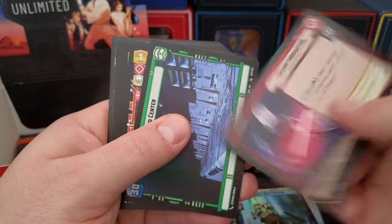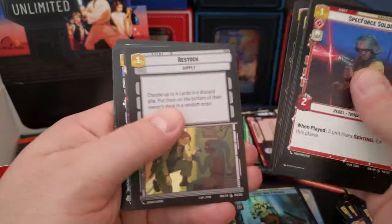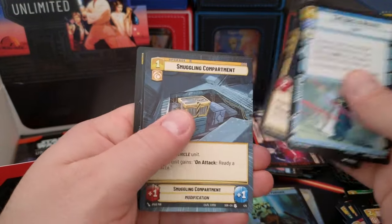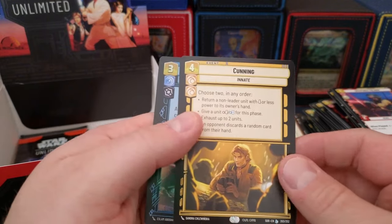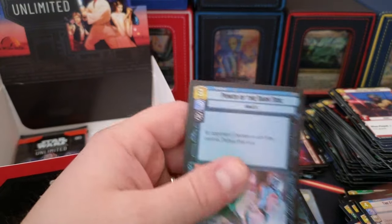There's our Grand Inquisitor. Crafty Smuggler — oh, borderless! Legendary Cunning — that's what we're talking about right there. Legendary Cunning and an uncommon. Two packs left.